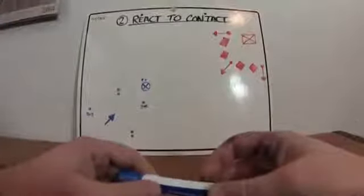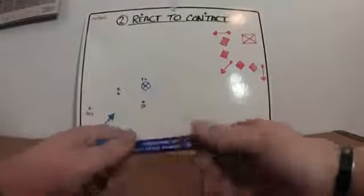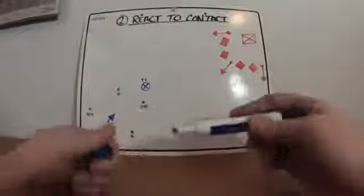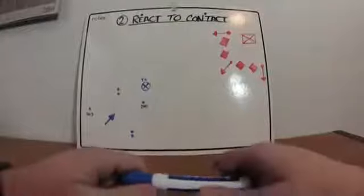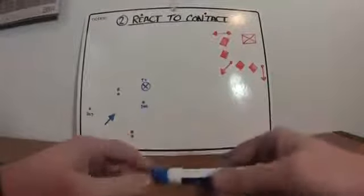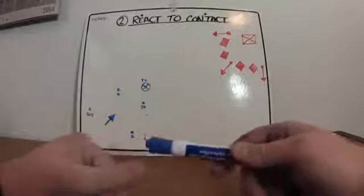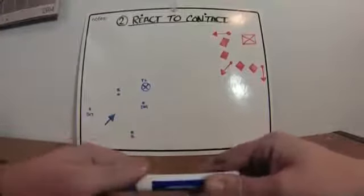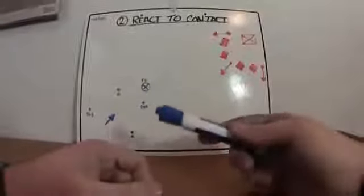What you end up doing: first thing is take cover and return fire. When you're on patrol, you want to keep a lookout not only for the enemy but also for the next spot you're going to run to if you come under contact. Find cover, return fire.